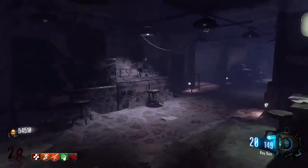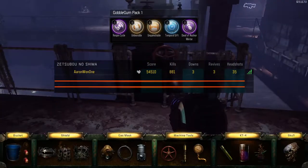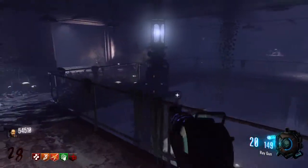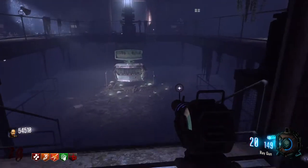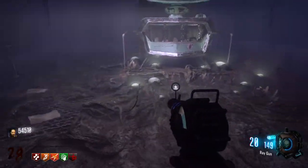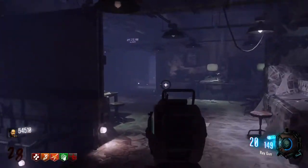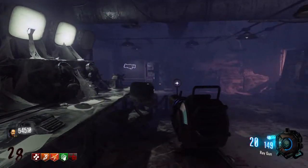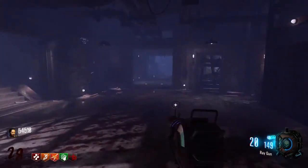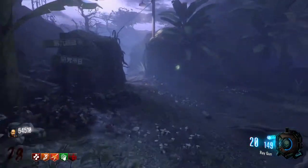You're now in the comms room — this is where Pack-a-Punch is. You do need to find the machine tools and go around to all three of these little stations right here and turn on the machine with the machine tools. It's going to drain all of the water and Pack-a-Punch will be there. Let's stop the bunker tour right here and go over to B — it'll make a little more sense as I go deeper into the bunker.